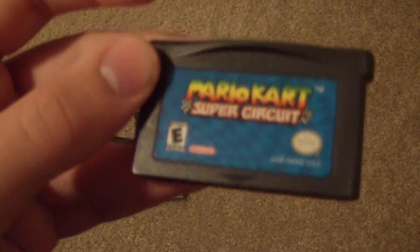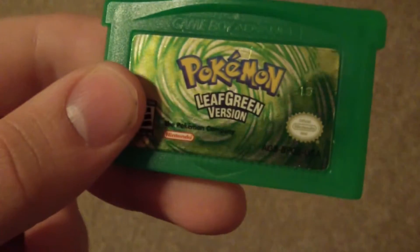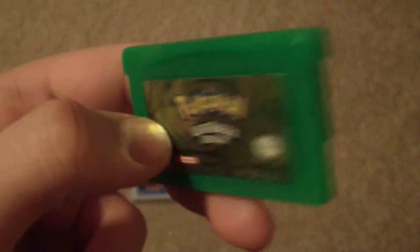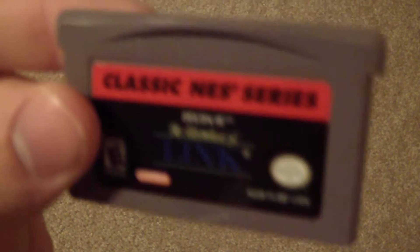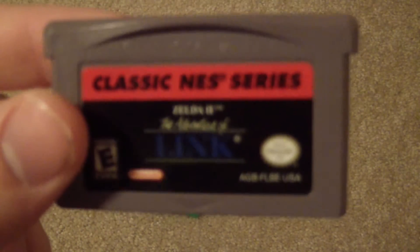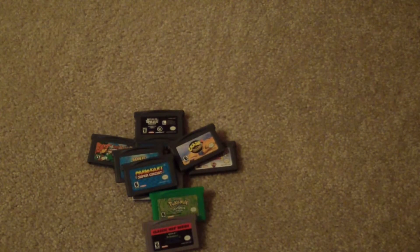Next I got Pokemon Leaf Green, which is a remake of the original Pokemon Green. It's a pretty good game and a pretty good remake. Next we got Classic NES Series: Zelda II — The Adventure of Link. This game is decent; some people like it, some don't. I'm one of those people that likes it, but it's not as good as the original Legend of Zelda in my opinion.